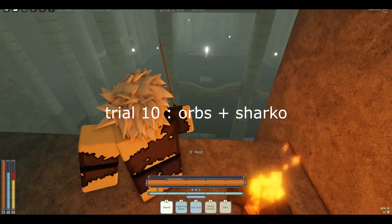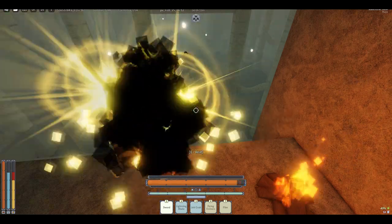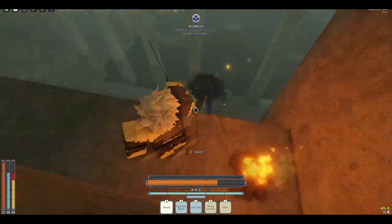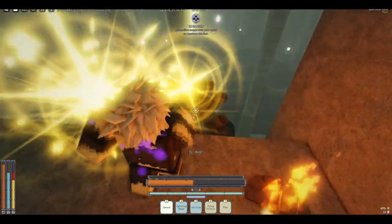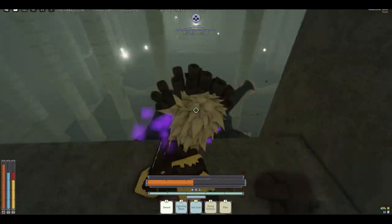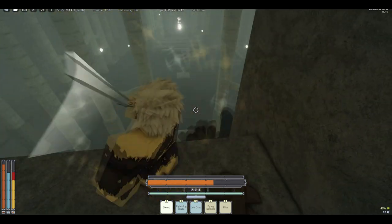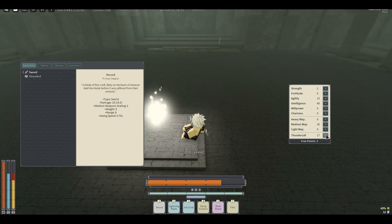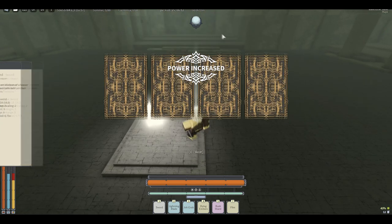Now with the final trial, all you want to do is spam F whenever the orbs pop up, and then during the duration when they're not shooting at you, you want to swing at the boss.